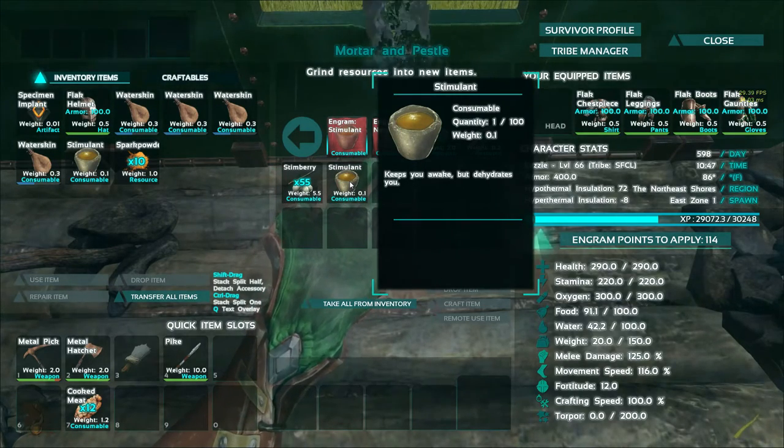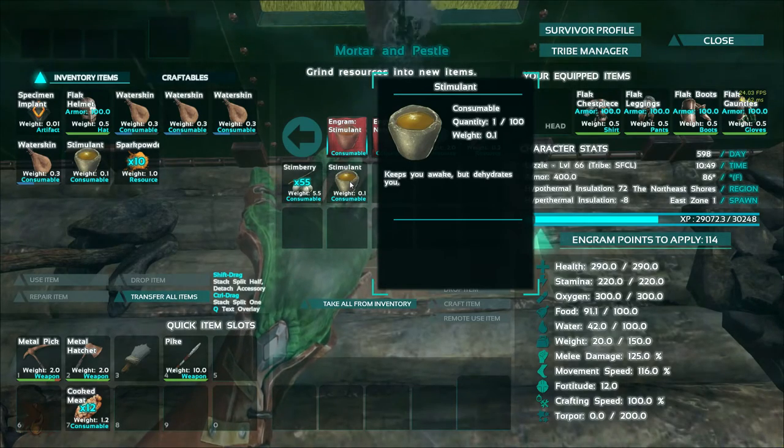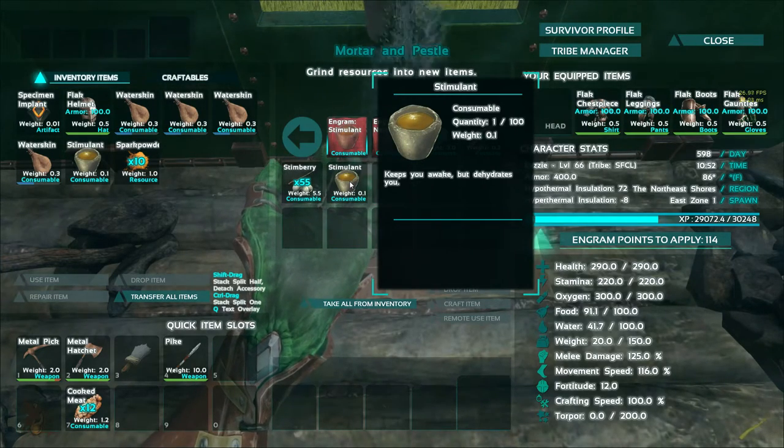Stimulant has four primary purposes. The first is if you run out of stamina, it will increase it, albeit at the detriment of your hydration bar. The second purpose is to increase stamina on flying mounts when out for long trips, allowing you to stay in the air longer.